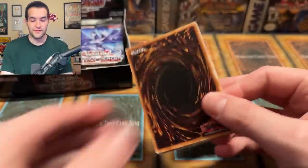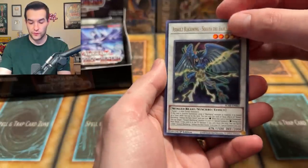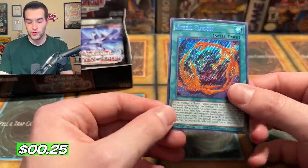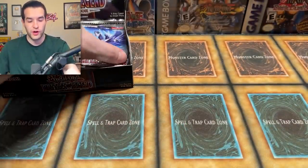Battles of Legend Armageddon — I'm so used to saying Battles of Chaos. Soul Black, we have Malefic, Junk Anchor, Secure Gardener, and a Fossil Fusion Secret Rare. Looking good, but not the card we're looking for.